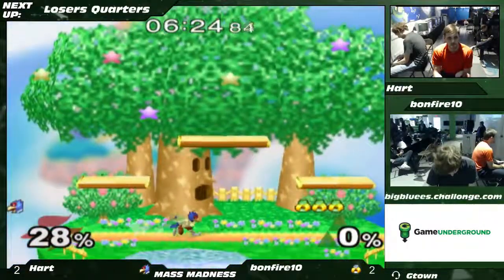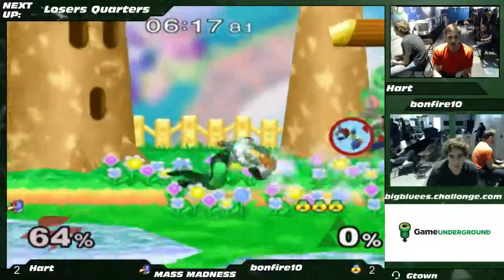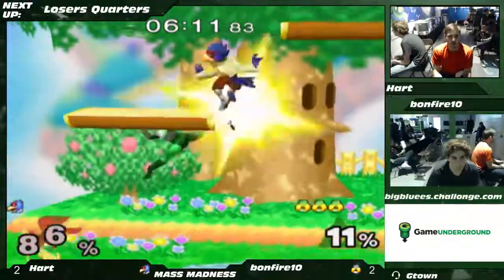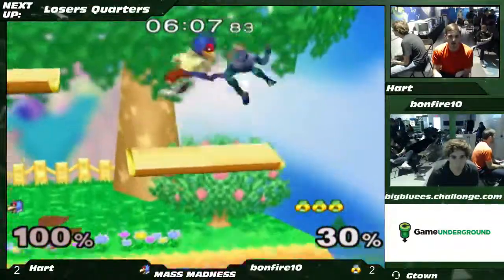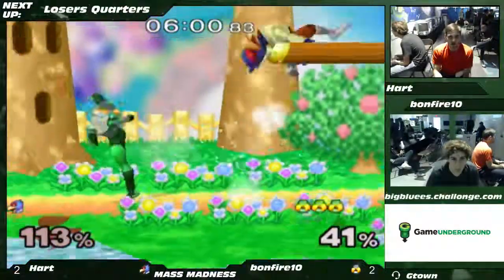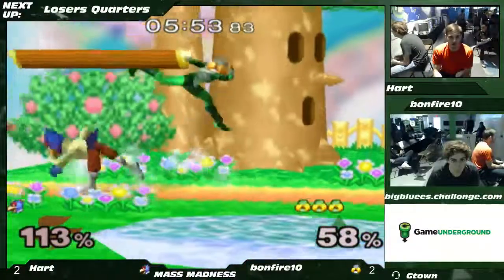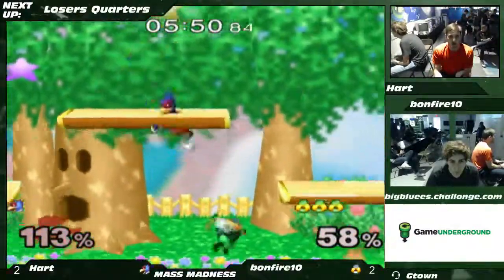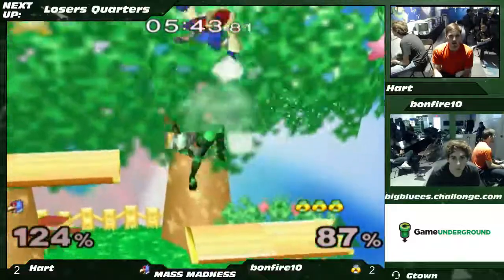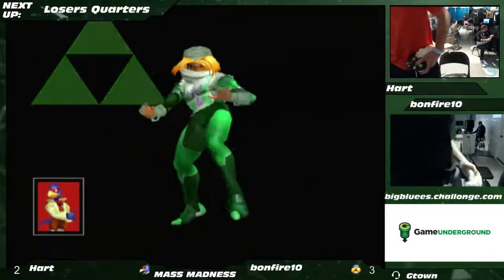Hart gets a back-air — no four-stock, but Bonfire's feeling pretty comfortable. Life of Falco: it can all end so quickly. Hart rolls out of the corner and gets a back-air. Wasn't ready for the dash attack that time but gets the combo. Bonfire tries to extend a little bit there, but the set's over — 3-2 for Bonfire, and he's the winner.